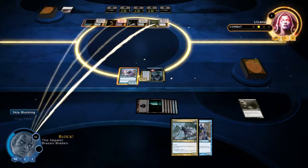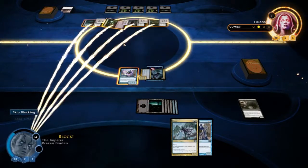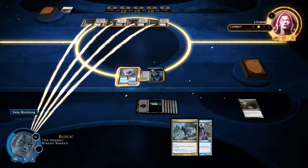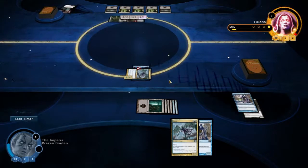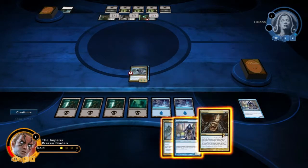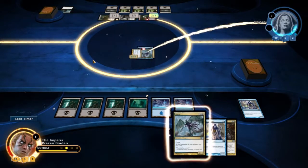She didn't even put out the other creature — I don't know why. Let's block something. We don't even need to. I do not want to discard a card. Actually it doesn't even matter because she's over. GG. She knows it — she didn't even bother playing that one card we gave back to her. Attack, and there is the game.